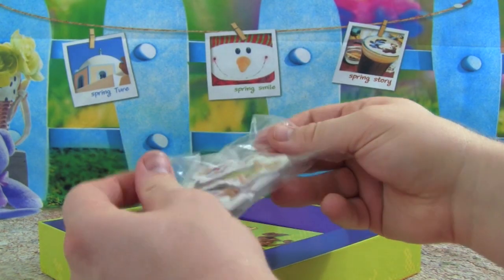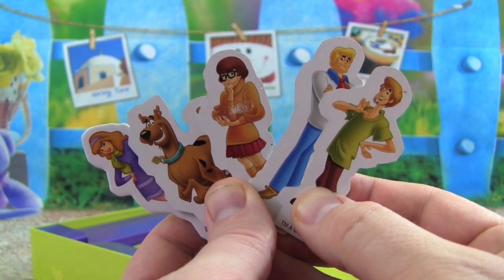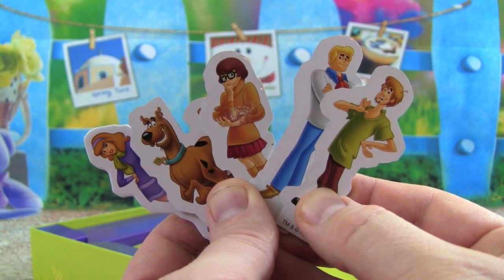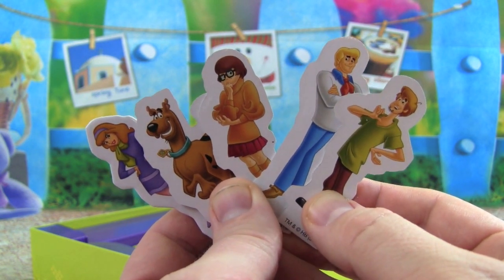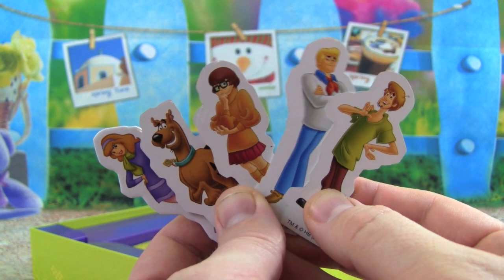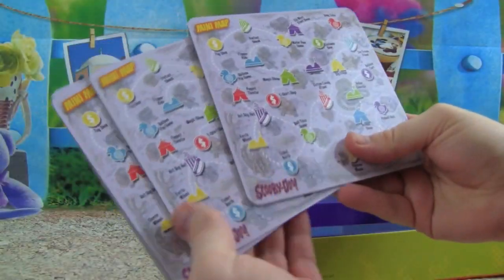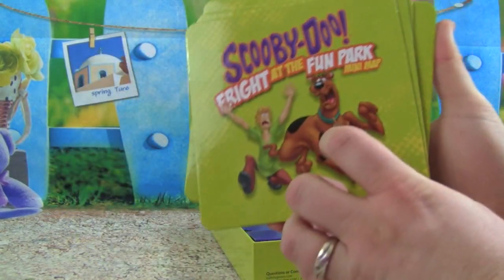Let's see what all characters we get. The whole gang's here: Daphne, Scooby, Velma, Freddy, and Shaggy. Who are you going to play as, Whitney? I'm going to be Scooby. I guess I'll be Shaggy then. Whoa, and we get these cards - these are called mini maps.